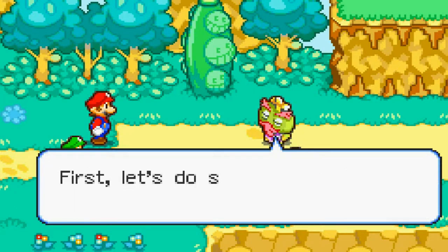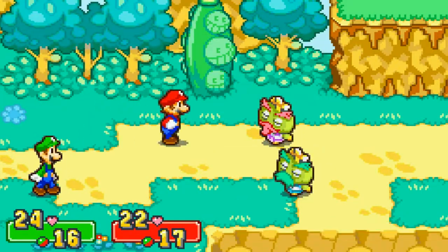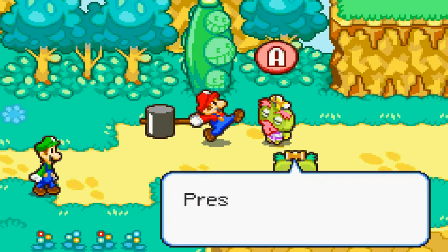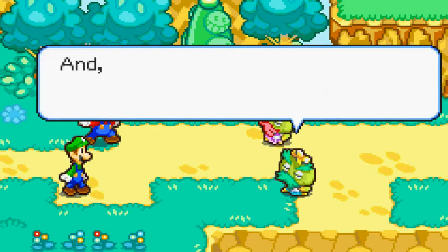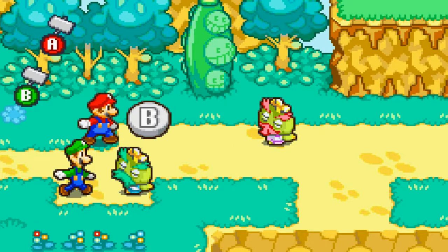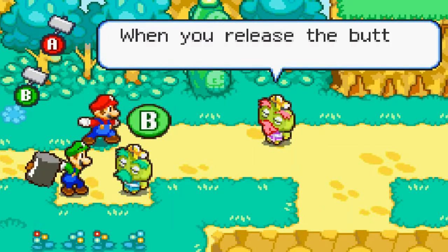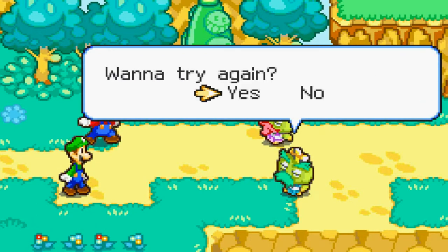I'm gonna speed through this because I know how to do this. You just let it go and hit A at the right time, and you do the maximum amount of damage. It's pretty simple. Then press and hold B and release — and that is counter attack. Pretty easy. That's pretty much it.